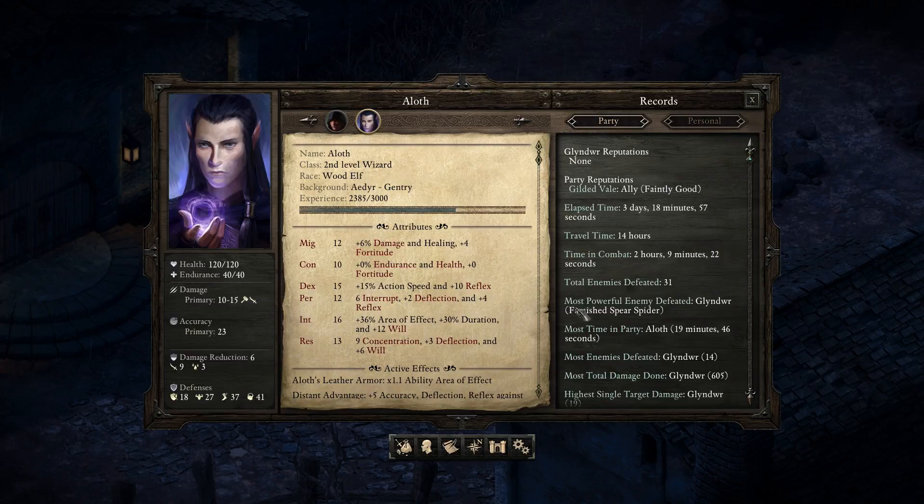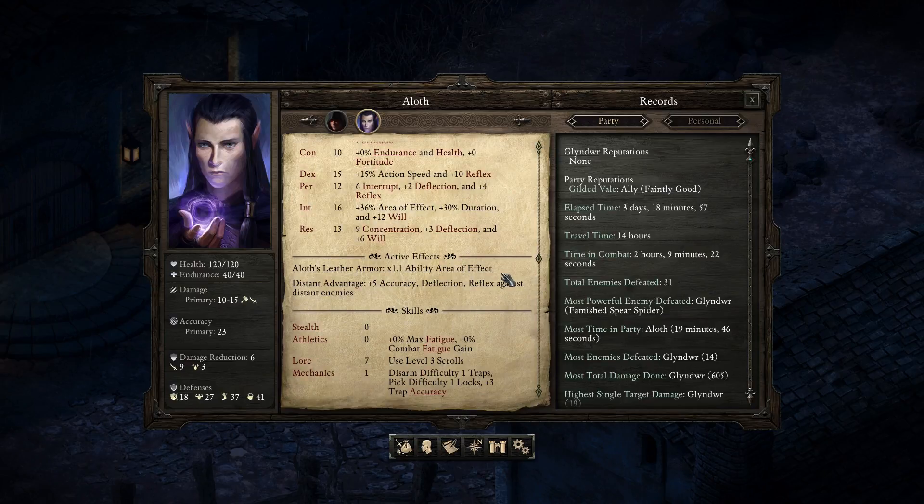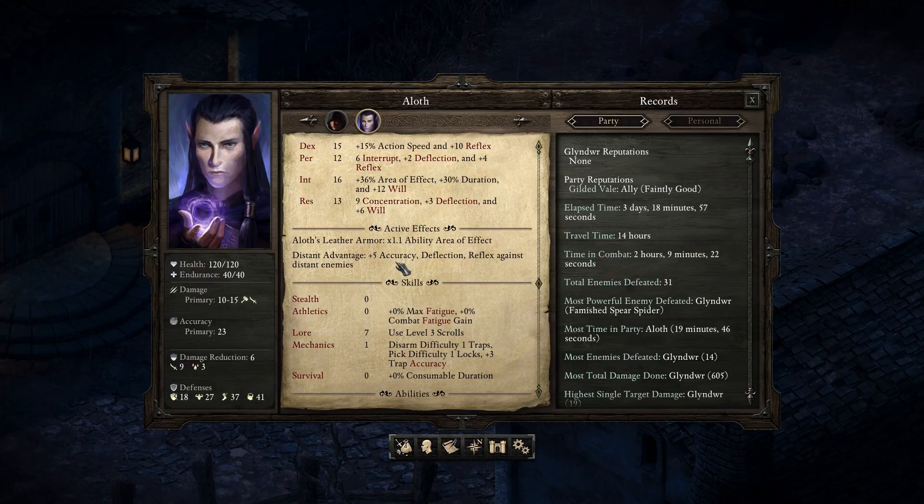A wood elf. Adir — he's gentry. Might of 12, constitution of 10, intelligence of 16. Okay, you're more intelligent than my character. Leather armor. Aloth has leather armor with times 1.1 ability area of effect — that's pretty impressive, so there's magic in some way.